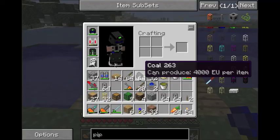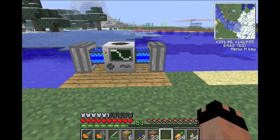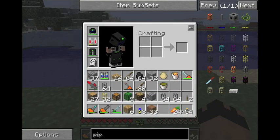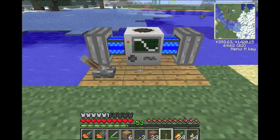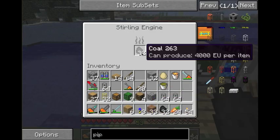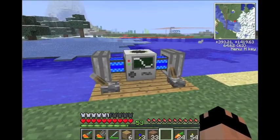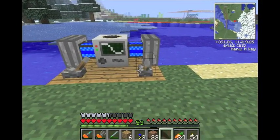All right, I have some coal on me so we're going to use sterling engines. You don't have to — you can use electric engines or any engine, really. But for the purpose of a tutorial, I just want to show you these. We're going to load one up with 32 cobble and 32 coal, and this one with 32 coal. It gives off a decent amount of power.